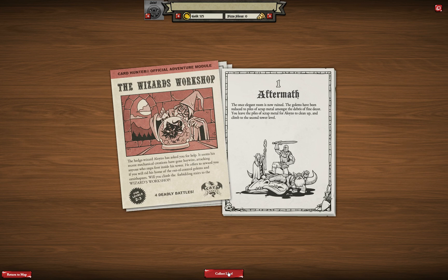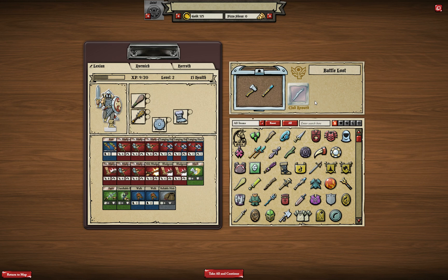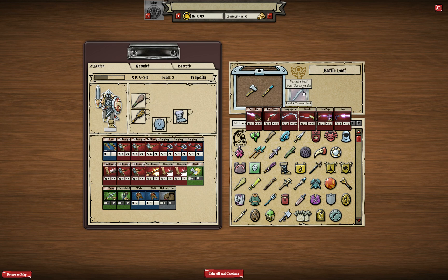The once elegant room is now ruined — the golems have been reduced to piles of scrap metal. Let's get some loot from this. Nothing that interesting in the chest — maybe I'll use some items in quests later, but we have better items for our characters. By the way, the club reward means when you pay for the game you get an extra item shown here, but I haven't paid anything yet. Let's take our two items and move on.